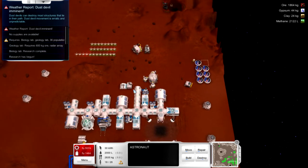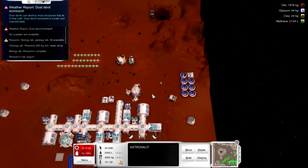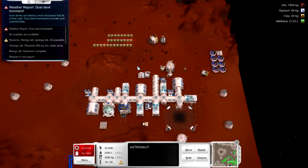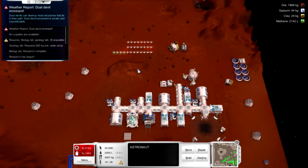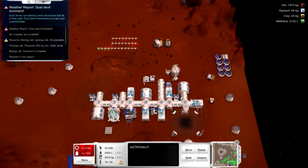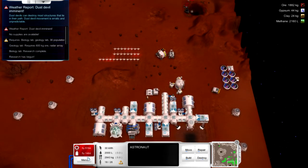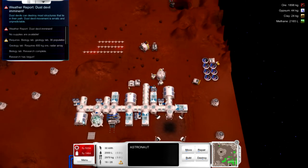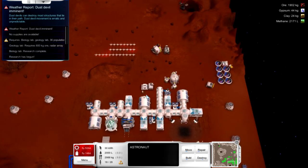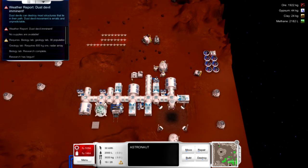This game is still a heck of a lot of fun to play. When you've been playing it as long as I have, the end game has always been about getting to 100 colonists on Mars. Once you've done that a couple of times you're pretty confident in what you can do. I've had all the unlocks at one point but I fail so regularly that I've been unable to get the luxury box suites unlocked for my colonists.